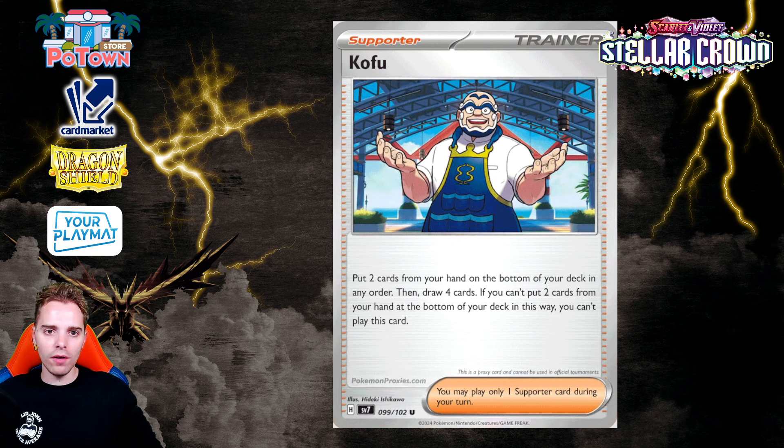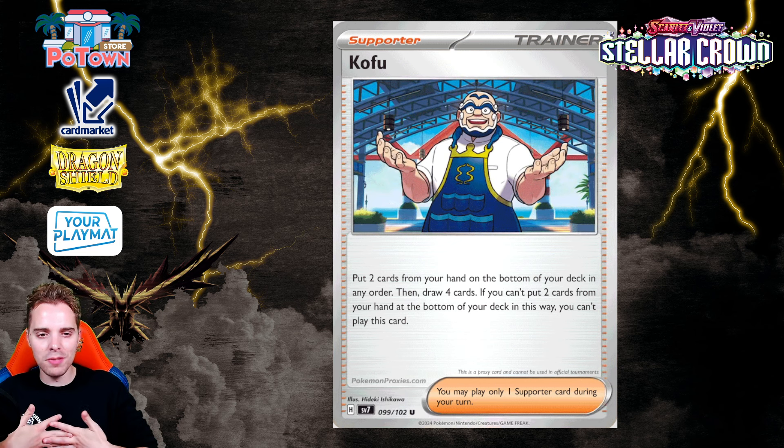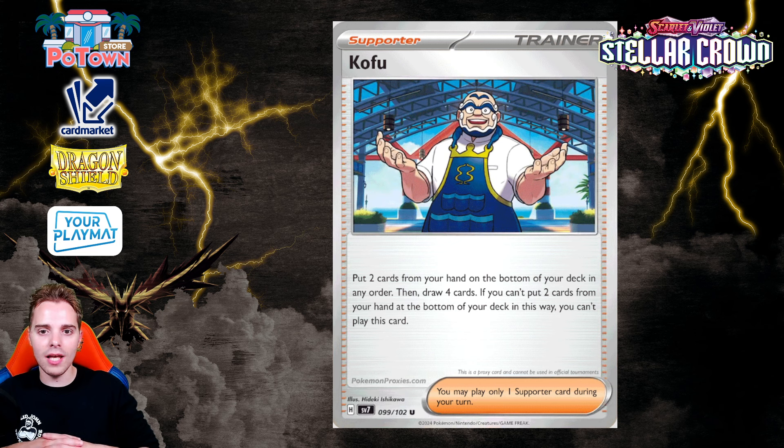Then there's Kofu — put two cards from your hand on the bottom of your deck in any order, then draw four cards. If you can't put two cards from your hand to the bottom, you can't play this card. It could be useful in specific situations — like having energies in hand you want to accelerate with Archeops, you put them on the bottom and draw four. But Colorless Experiment digs five cards, which is always better, so I don't think this card will see much play.